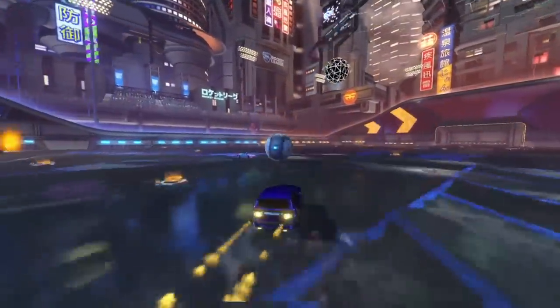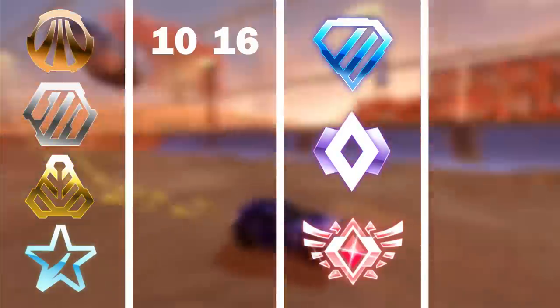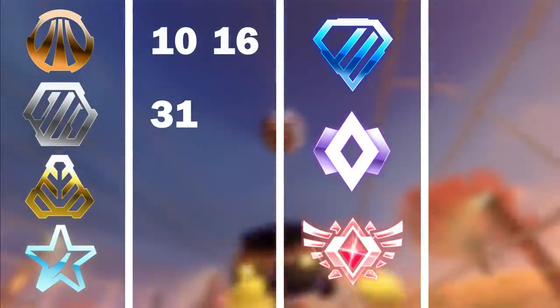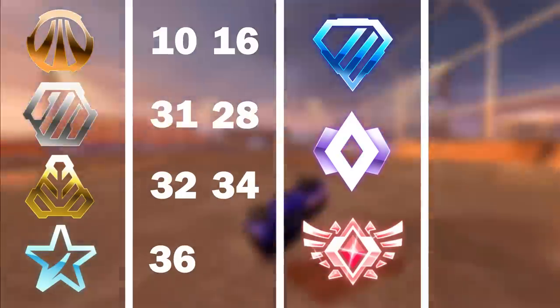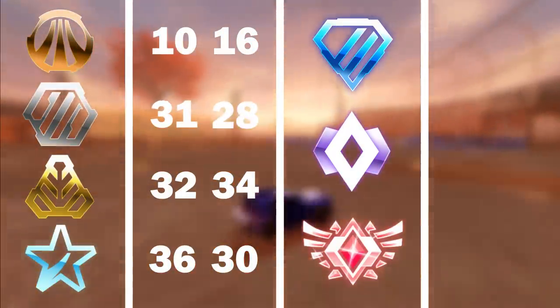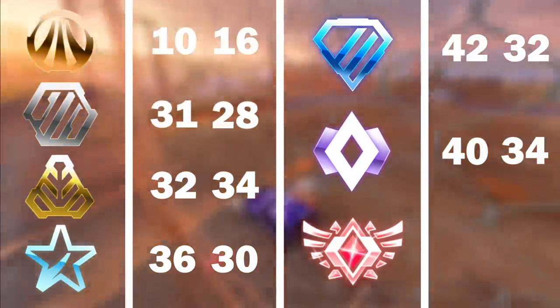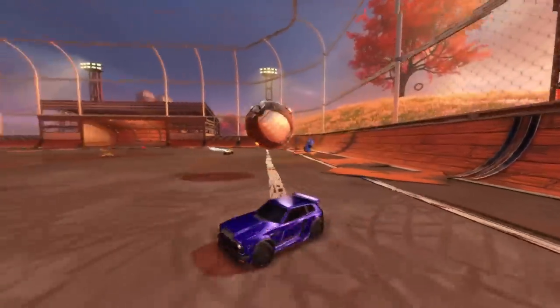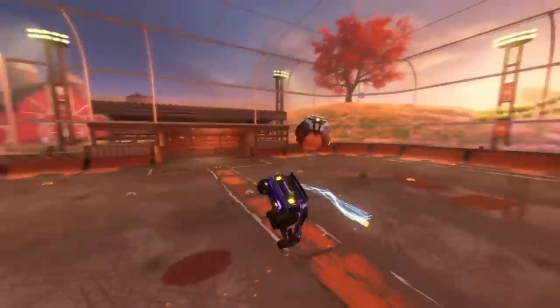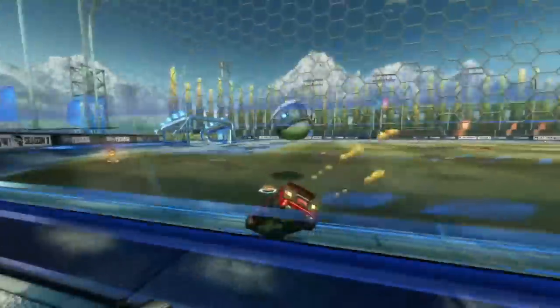So now for the results. With 50 shots each, the bronze players scored 10 and 16 out of 50, then the silvers were quite a bit higher at 31 and 28, and then came the golds at 32 and 34. The platinums scored 36 and 30 respectively, and the diamonds bumped it up with scores of 42 and 32. Finally, the champs scored 40 and 34, and the grand champions scored 40 and 38. I also did the packs and scored 42 on ground shots. A key thing to note is that despite scores being similar across different ranks, the power and accuracy of the shots differed greatly — so just because you can score more shots in a training pack doesn't make you better than someone else, as they could simply be aiming for speed and accuracy.